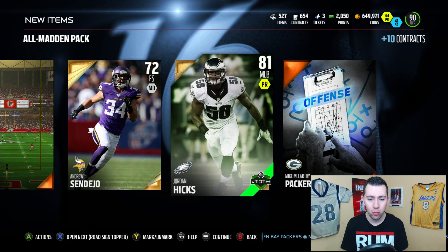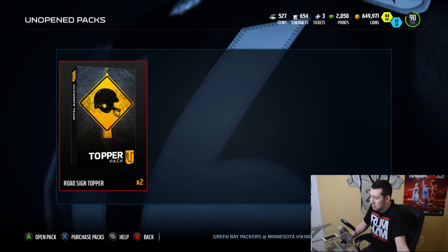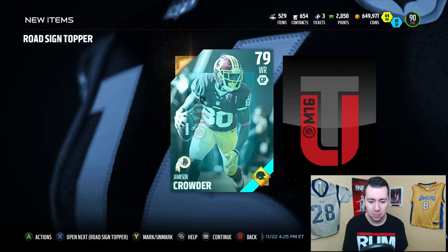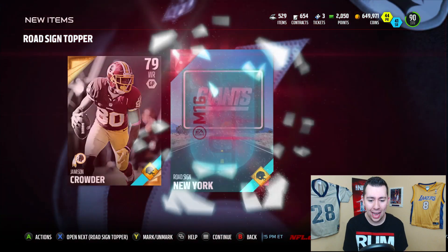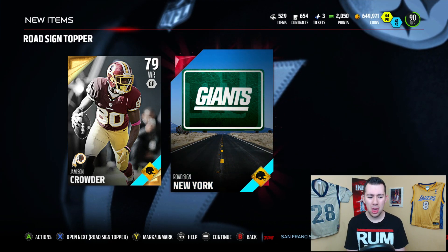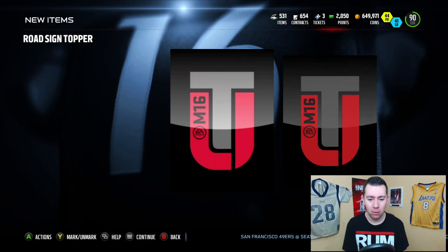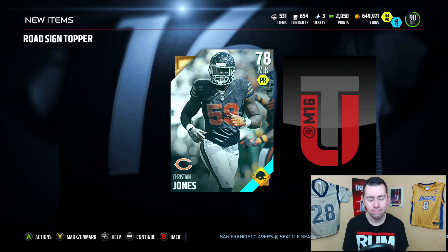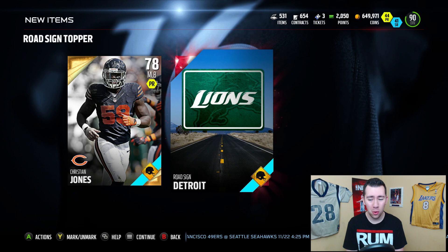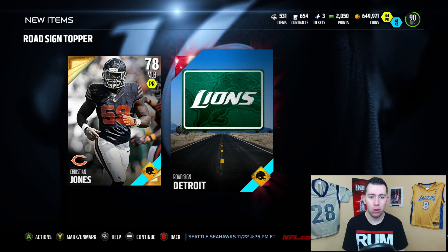We're just getting a ton of gold cards. We get another Jordan Hicks — I'll take that. Now we got the Road Sign Toppers. Come on, just give me something good, something fire. First Road Sign Topper — give me the Rams, that goes for a ton. I don't want that. We get New York — don't know who that is, might go for a little bit. Number two — give me the Road to the Playoff Elite. Really? No. Give me the Rams. Detroit — I don't know if that goes for a lot either. Let's hop over to the item binder and check the price.